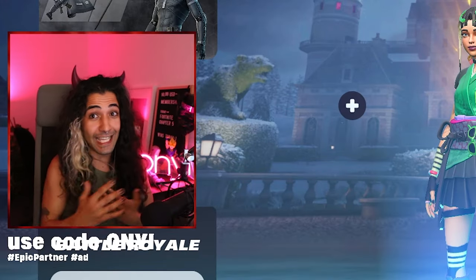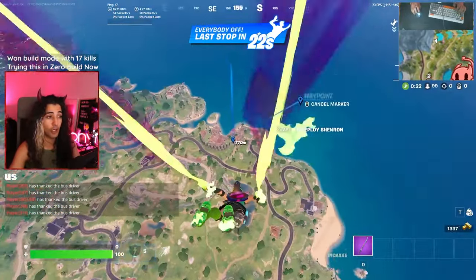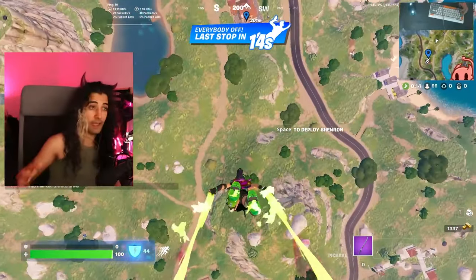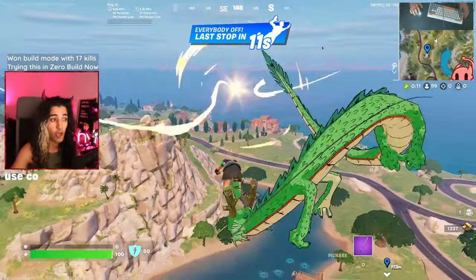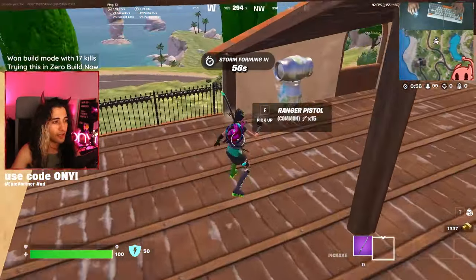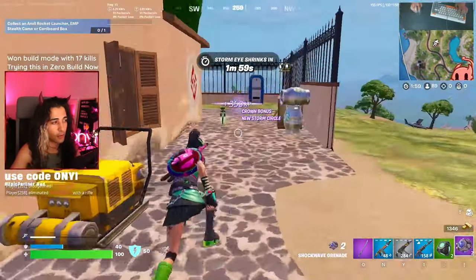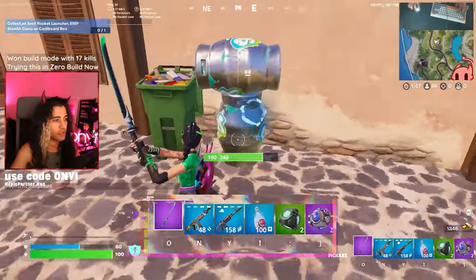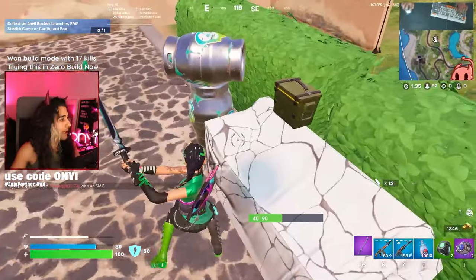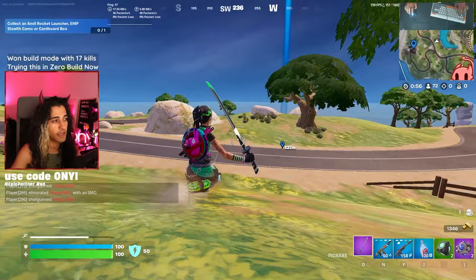In my opinion, the best landing you can go right now for Peter Griffin's Mythic Hammer Pump Shotgun is not landing at the location of Snotty Steps itself — land at this little side building. The reason you want to land here, chat, is there's a lot of chests, a lot of floor loot, and a lot of barrels, so you can get full shield and guaranteed loot, then rotate over there. Plus, there's a mini Ninja Turtles vault with guns on the walls. We'll get a pistol, start with the top barrel, loot the vault, and get our shield up. We've got some shockwaves — very good. No vehicle spawn here, but the beach will definitely have a car. We've got a speedster.